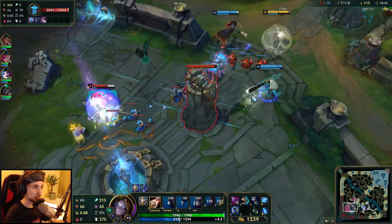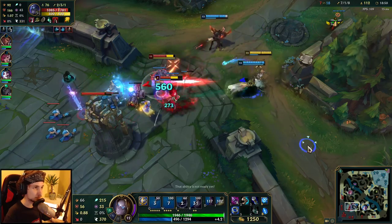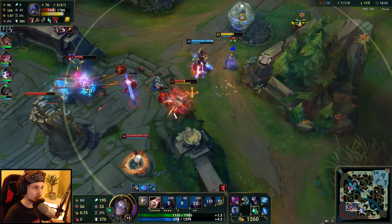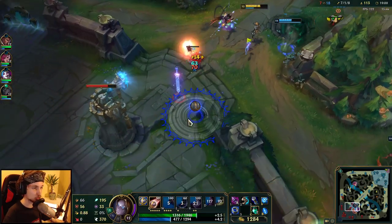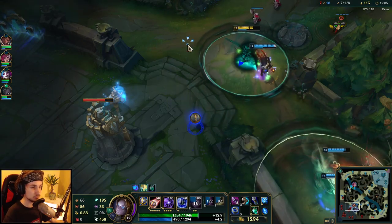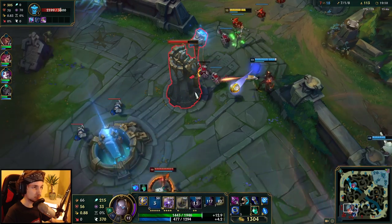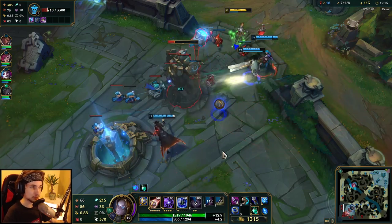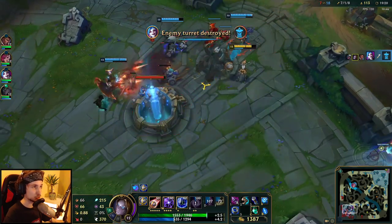I could have killed her with my E — I didn't know she was that low. We can just continue pushing one more wave before going back. Always put the ball in a really good position so that if they happen to come, your ball is already in position zoning them out. That's how you want to position your Q every single time.